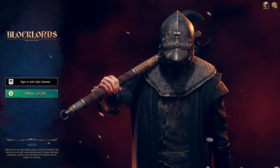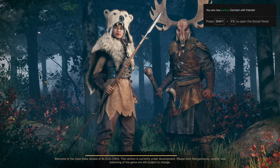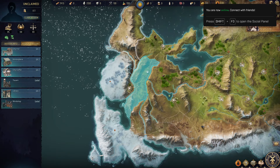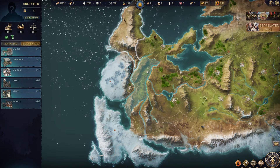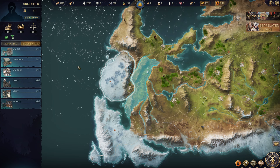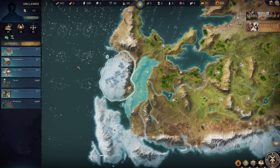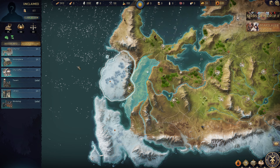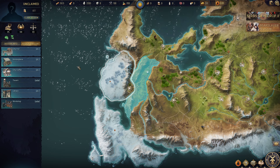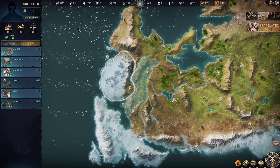You can sign in via Epic Games or by your email login. If you sign in with Epic Games you need to be connected to the Epic Games launcher, and then you'll be able to jump in and play. I've just started a brand new account and haven't done anything on it except acquire my land. Let me talk you through this first screen, because there's a bit of intro dialogue and then you'll arrive here — it's important you understand what it means.